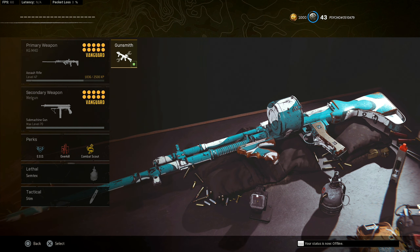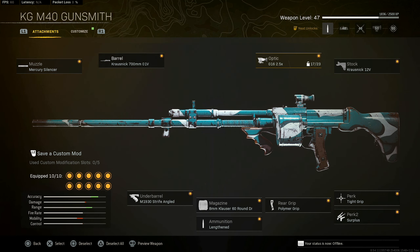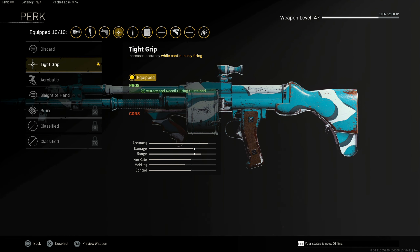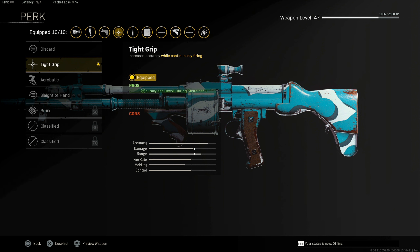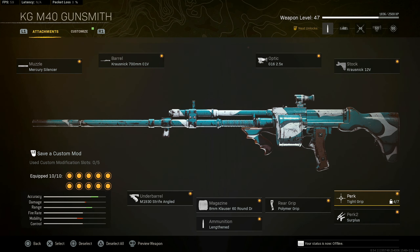Let's get into these class setups. For the KGM-40, the first thing I want to mention regarding perks is that we're using Tight Grip at the moment. Vital is available for the KGM-40 and that's obviously what I would recommend once it becomes available to you. But we're using Tight Grip in the meantime and it's pretty solid overall.